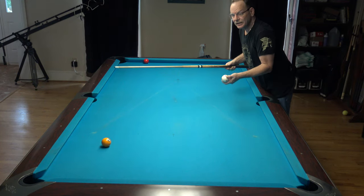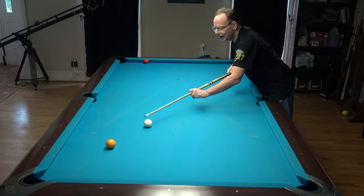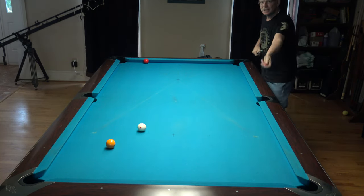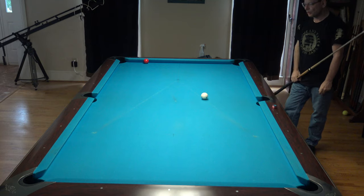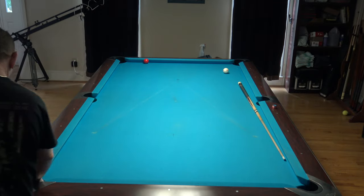The further it is, the less top and bottom spin you're going to have at the time of contact, and that's going to come in really big when we start talking about English off a ball. If I'm trying to draw a ball back for a shot across the full table, I have to hit it pretty hard — a basic draw won't get there. Drawing the ball the length of the table on a full-length shot is a difficult shot. On the other hand, if I have a relatively close shot, my draw is going to hold easily and I can come back down the table without even having to hit hard.